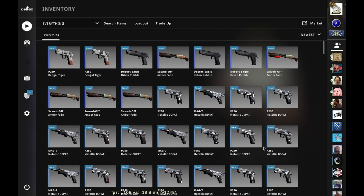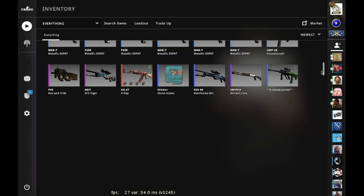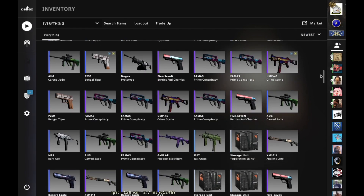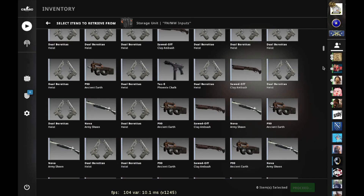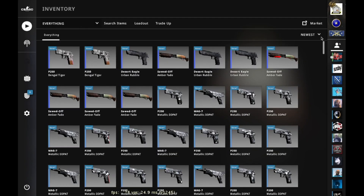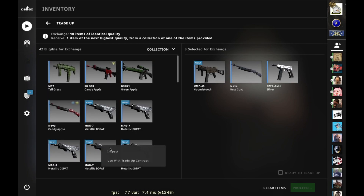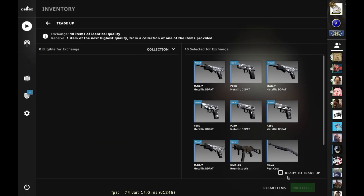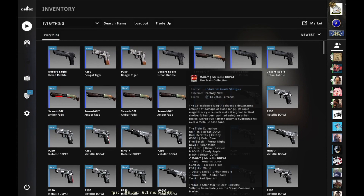So we're 10 trade-ups in — two good ones, eight fails. I'll do one more since I have some Train fillers left, but I need to grab inputs from the storage unit. Trade-up eleven: another Desert Eagle Urban Rubble. Today was not our day — nine Train outcomes, two Havoc outcomes, and two Bengal Tigers in minimal wear with nice patterns, but not what I planned.